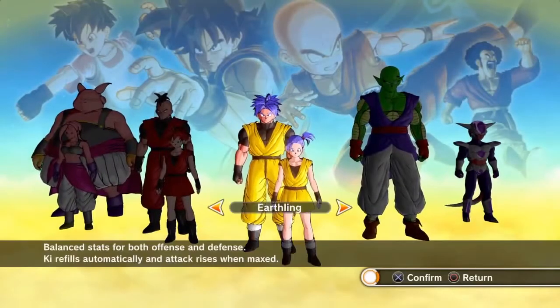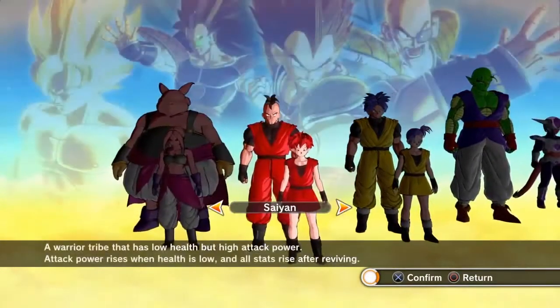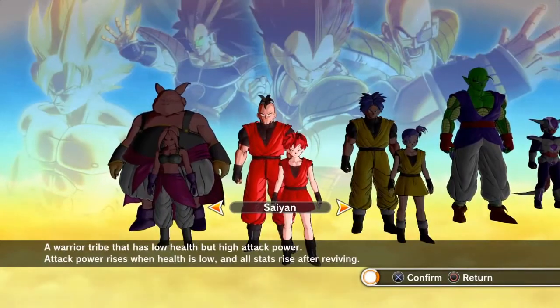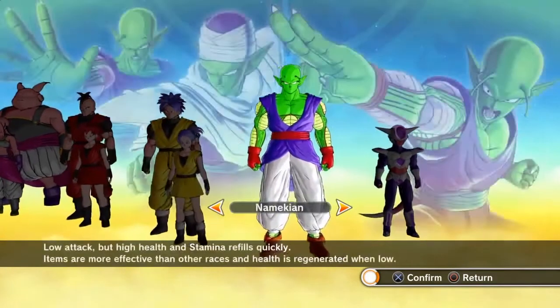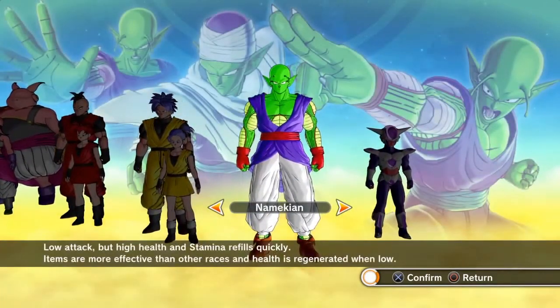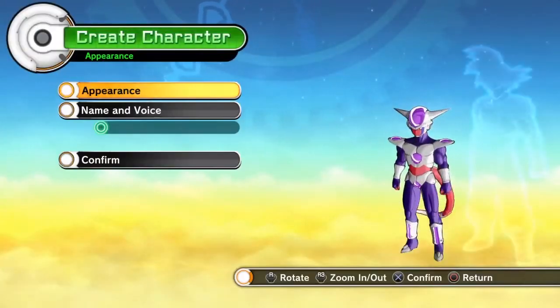You can pick from five races in this game: Majin, Saiyan, Earthling, Namekian, or the Frieza Race. While I do prefer the actual name Arcosian or Arcozian — however you pronounce it from Dragon Ball Online — Frieza Race will do.